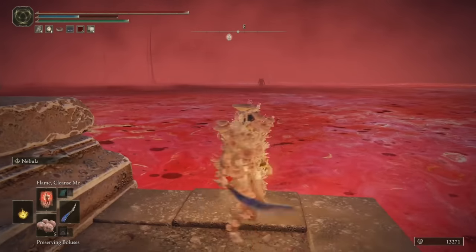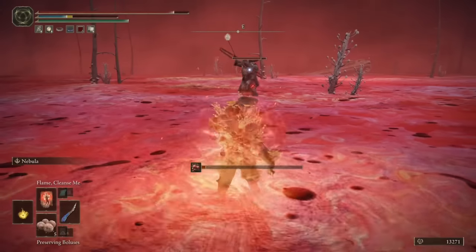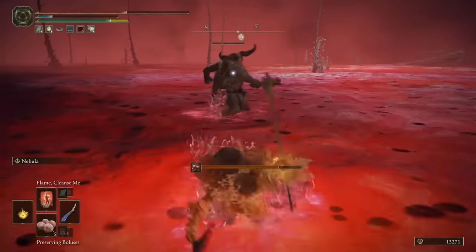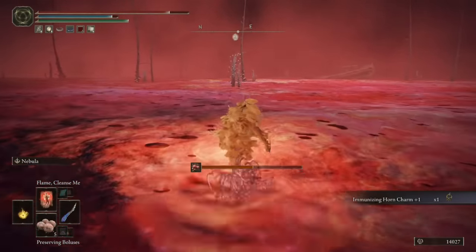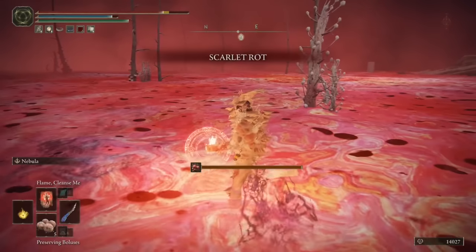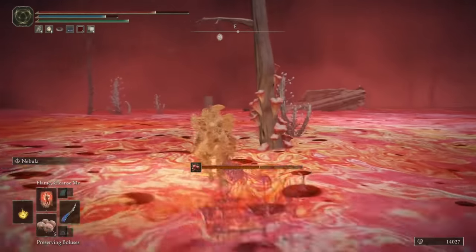As I unsuccessfully try to aggro him towards me, I'll just hop off the platform, grab this warming stone, and then start beelining it towards him so we can take him out. Being that this fight is in the Scarlet Rot, this is quite terrifying. That's a very clever bit of lore — that would explain why he was immune to the Scarlet Rot, because he was wearing the Immunizing Horn Charm plus one. Obviously it doesn't make us completely immune, but it will even further reduce the build up, so we'll swap out to that once we're back on dry land again.